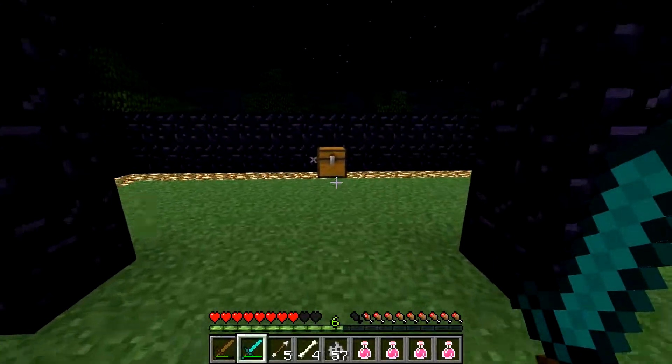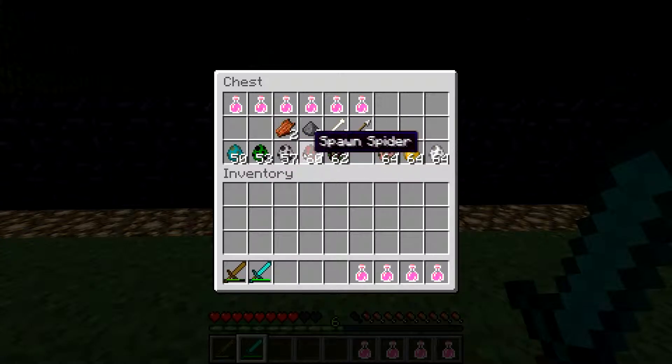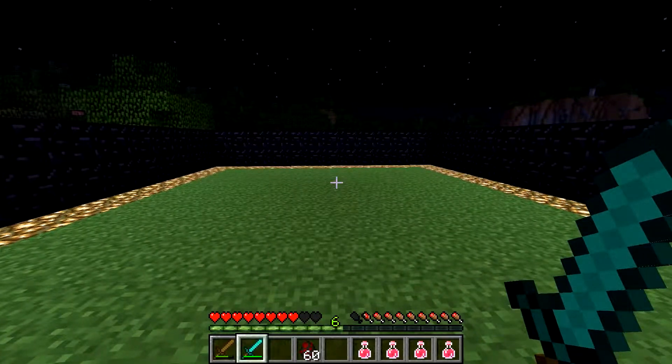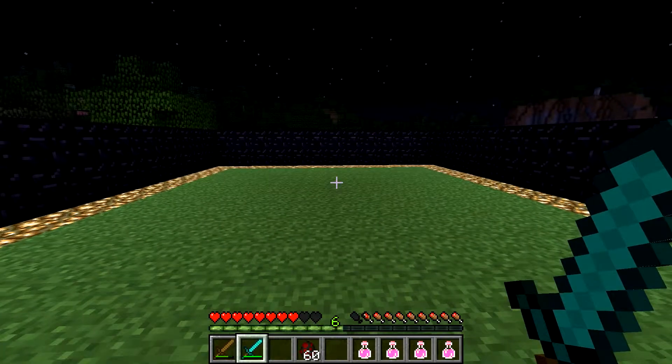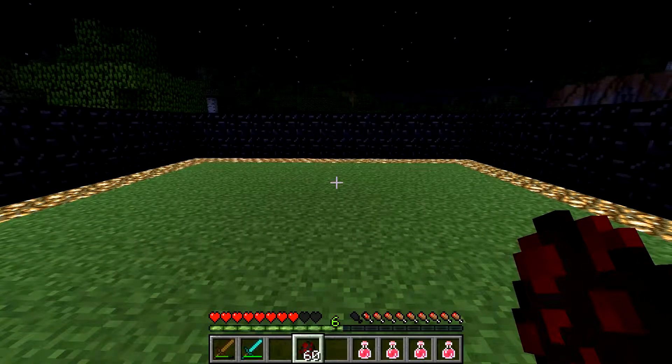So those are the skeletons. They are frustrating because they can shoot from far away. The biggest problem with them is when you're in the water — you don't want to be in the water when a skeleton's attacking, because they're just going to keep knocking you back with the arrows and you can't get out.